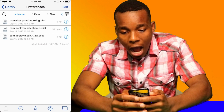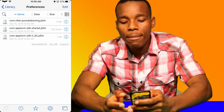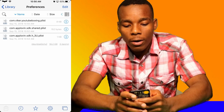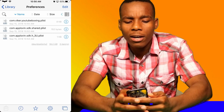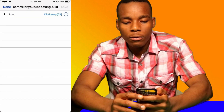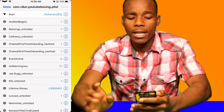Now once you're on Libraries, go on Preferences. What you need to do now is look for the name of the game and then that plist. You don't want to look for Apple Lovin — I don't know what that is. You see what it says: YouTube Boxing. You want to go on there. And once you're in there, you want to tap on Root. Once you tap on Root, guys, that's it. That's all y'all gotta do.